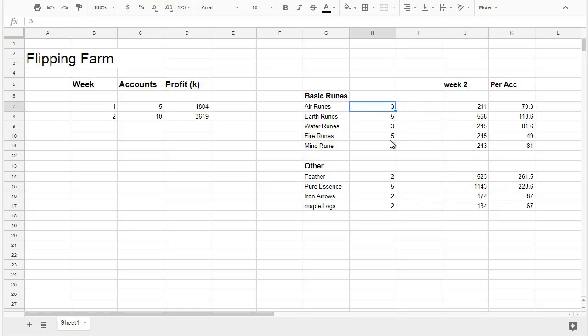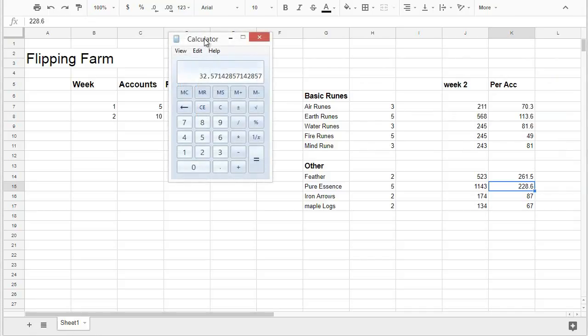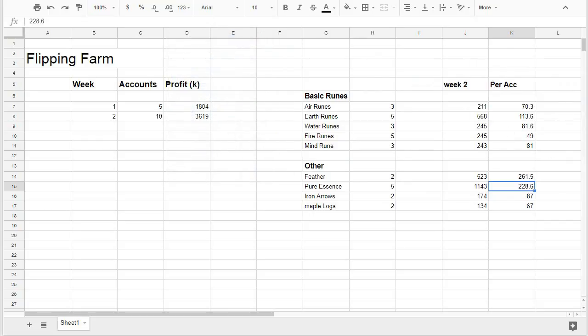Earth and water runes did well mainly because they dropped 1 GP, while air and fire runes stayed steady. The basic runes don't buy very quickly, however air runes and fire runes sell instantly — like 300k in about 20 minutes. Per offer slot over the week: air runes gave 70k, earth runes 113k, and pure essence, which never wavered in price, gave 228k per offer slot — averaging 32k pure essence every day, which is extremely good.